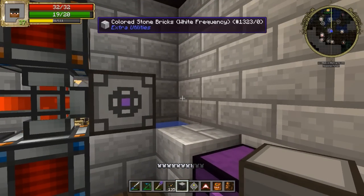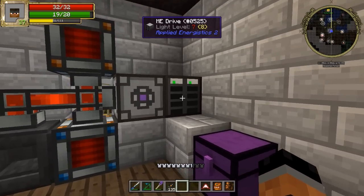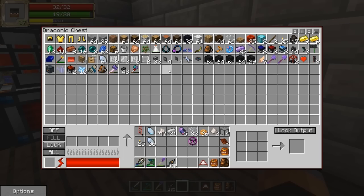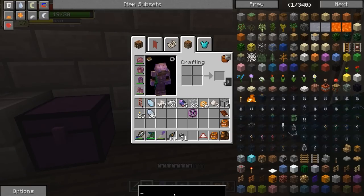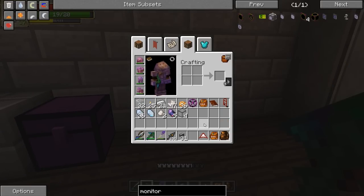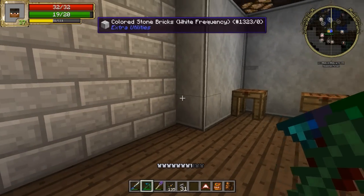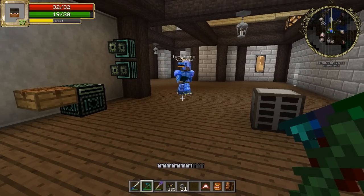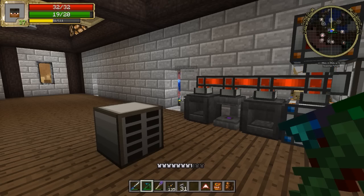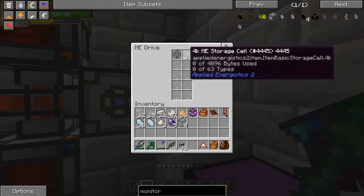All right, so we're definitely going to make this thing look a lot better later on. But I just want to get the basis of this thing up and running. So we've got the energy acceptor. Power's on, Teddy. Basically, at this point, all we need is at least the monitor. If you're over there, do you have an Ender chest we can maybe start working and trying to extract our items into our brand new system?